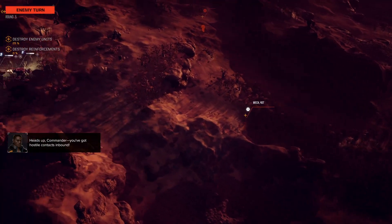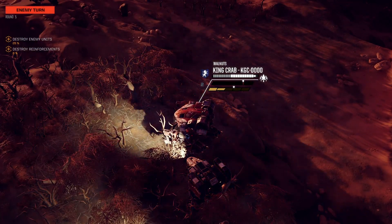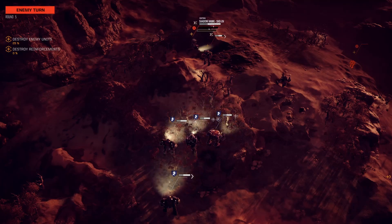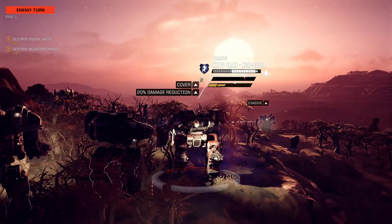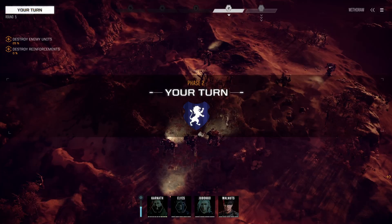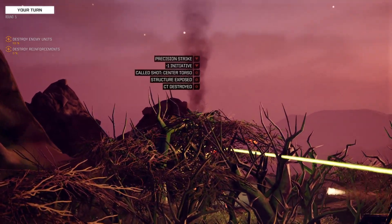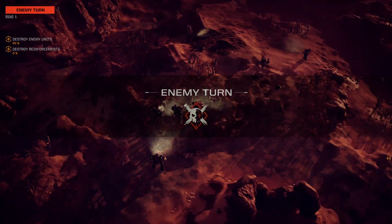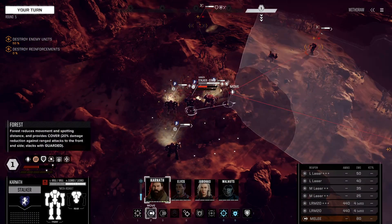Hostile contacts inbound. Focus on wall of bats — I think we can keep them alive. That's a second shadow walk. Give Walnuts a precision strike on that shadow walk, center torso. That'll do. Overkill, but one less target and one less enemy shooting at us.